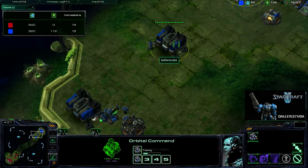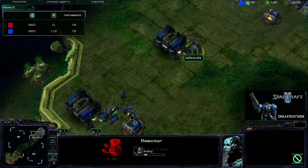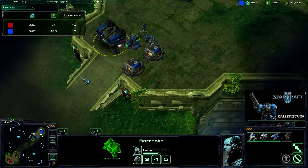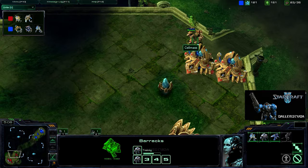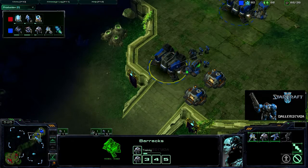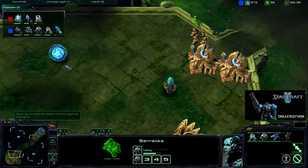My Orbital Command is up. Second Barracks is out. Getting a Reactor so I can get some Marines out to help fight against anything that's coming. But it doesn't look like anything's coming — he just has the four Zealots out on the map. I still only have three Marines, so he does have quite a bit of a lead here. But now that the one Marauder is out and I have this block off, it should be pretty even.